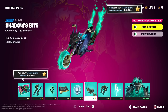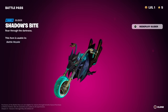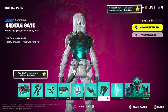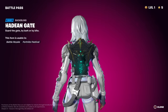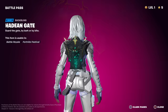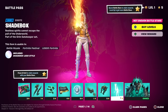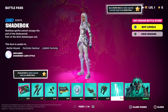We got the Shadow's Bite glider — that's a sweet deploy! Kind of reminds me of Ghost Rider's glider. We got the back bling — 'guard the gate, by bark or by bite.' It doesn't say it's reactive but I saw it open there for a second. I wonder if that is reactive. And a little Pandora's Box — wow, looks like it goes in reverse. 'Restless spirits cannot escape the pull of the underworld' — that's a cool emote.